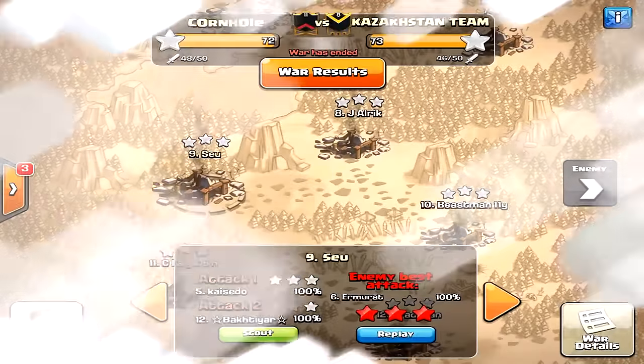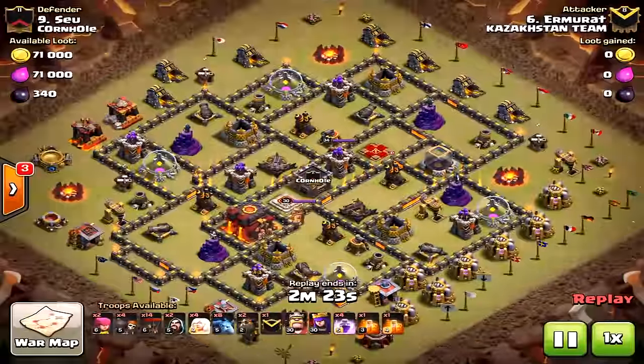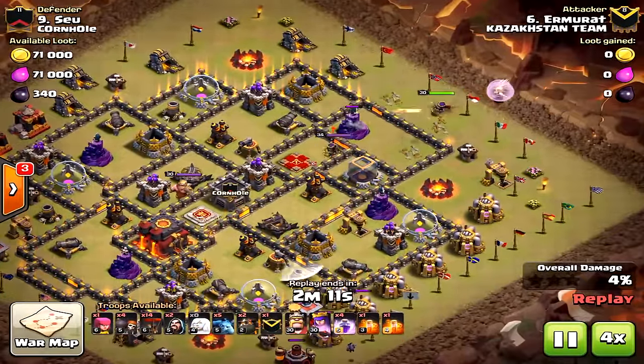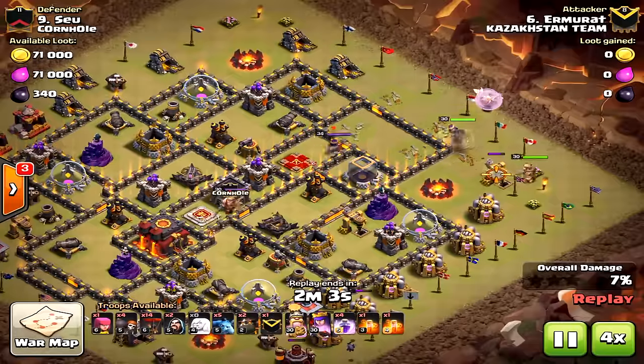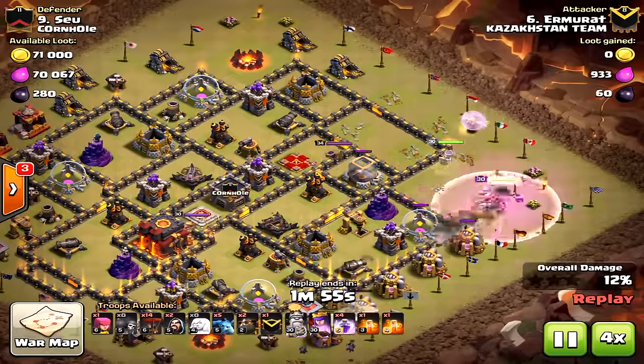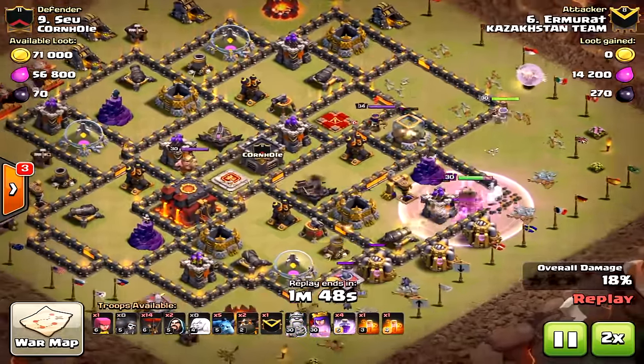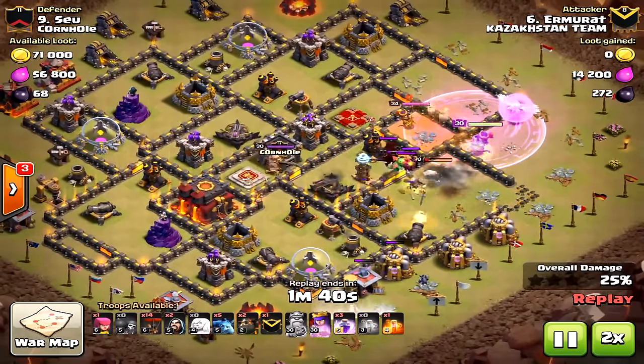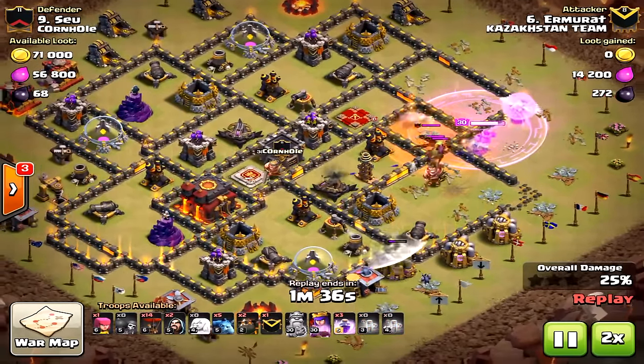You can use jump spells or wall breakers to get the queen inside. At Town Hall 9, a lot of these bases are so spread out these days that the air defenses are actually pretty vulnerable, which is good for this air attack. Not many people use air attacks at this level — it's very rare — so I really like this idea.